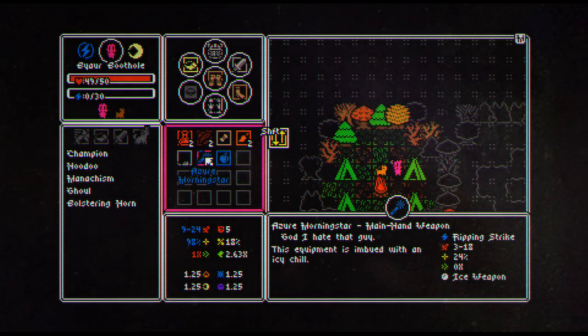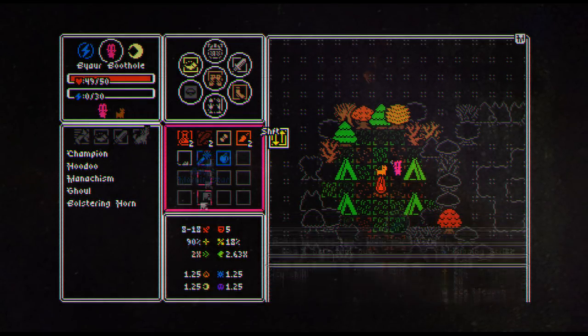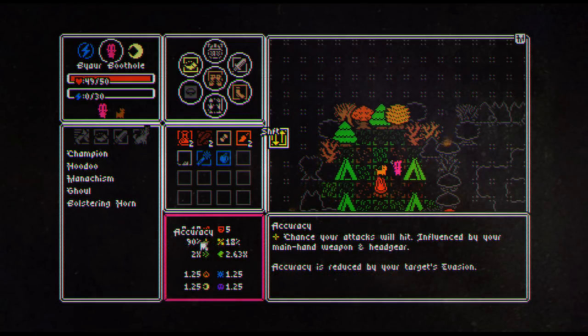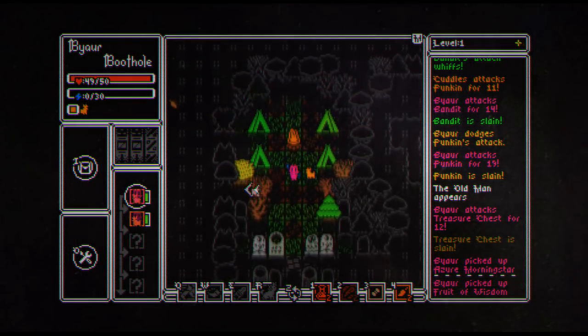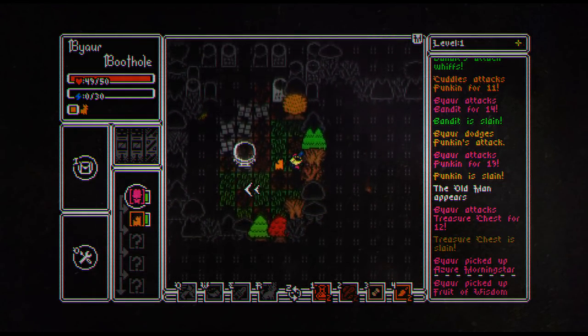This equipment is imbued with an icy chill ripping strike. Now this is going to give me more damage, more accuracy, and less attack speed. I'm fine with that. Morning star is cool. These levels are pretty quick — there's the end of the level right there. Let's go ahead and jump through.